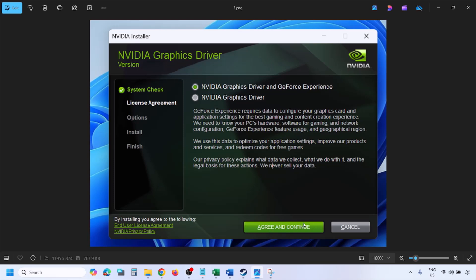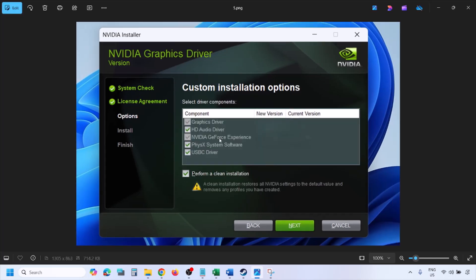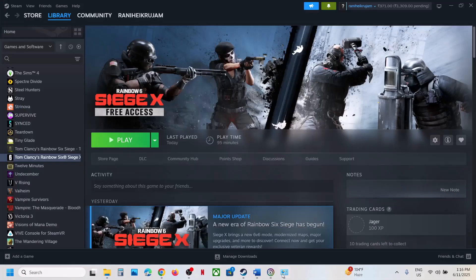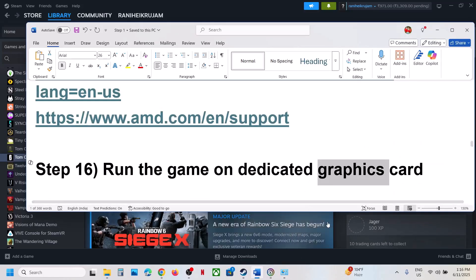Once the download is complete, run the exe file. Click Agree and Continue, then select the Custom option — by default Express is selected, so select Custom and click Next. On the next screen, put a check on Perform a Clean Installation. Make sure that box is checked, then click Next and let the installation complete. Once done, restart your computer and after the system restart launch the game.